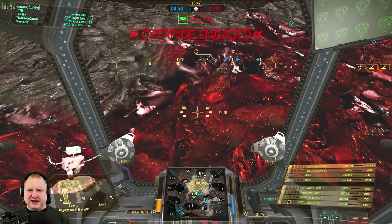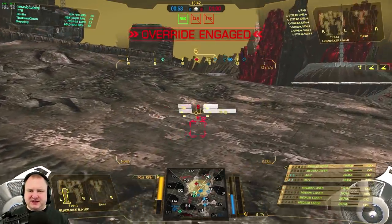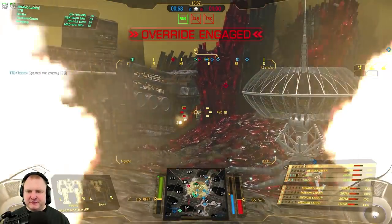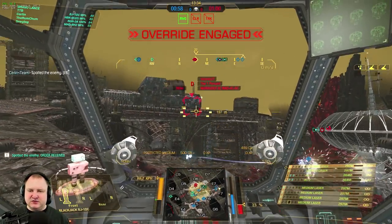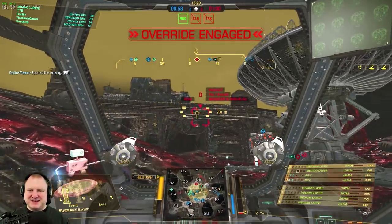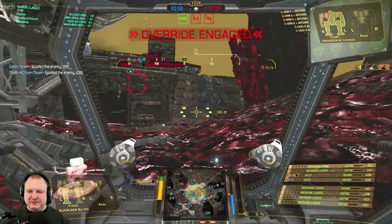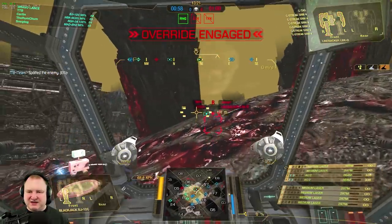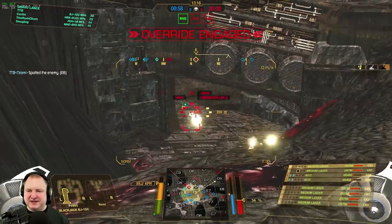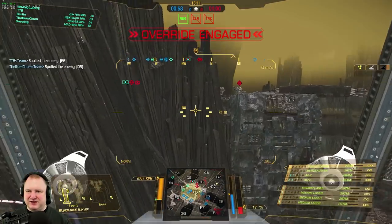Here we are in our Blackjack on Rubylite Oasis. We are going to look for a target — for example that Linebacker — and give him a full alpha strike then follow up with the AC2s. I'm trying to find enemy targets in the Delta 6 area, which is why I put down the artillery strike below ground so I have a chance of hitting them if they're up top, but unfortunately the arty strike went wild and we missed.